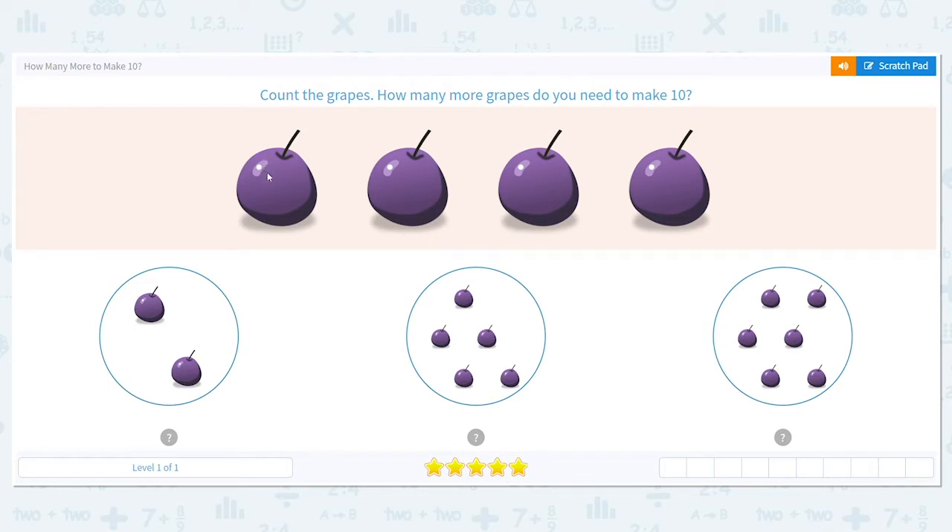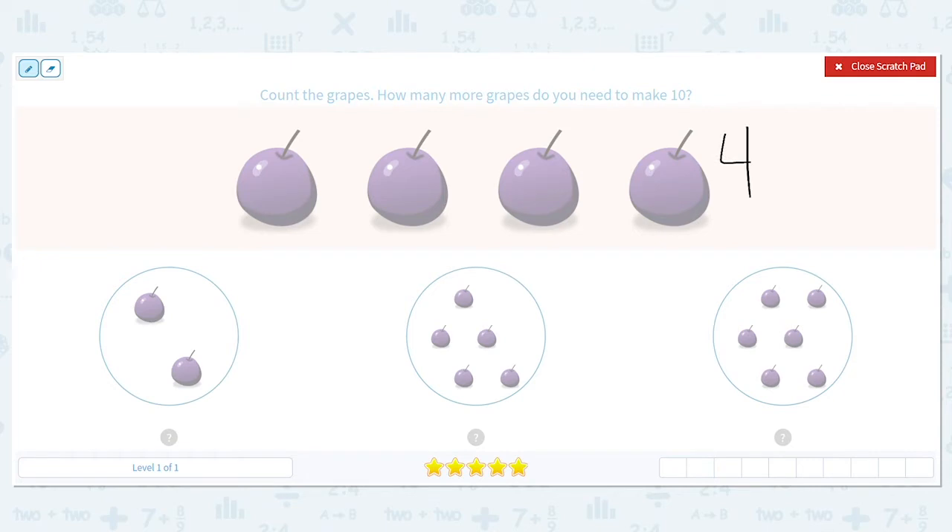Let's count. One, two, three, four. So I have four, but how many more do I need to make 10? So what I'm going to do is look down here. I already have four. I have two more here. So four plus two more — four, five, six. So that equals six. So that can't be it.